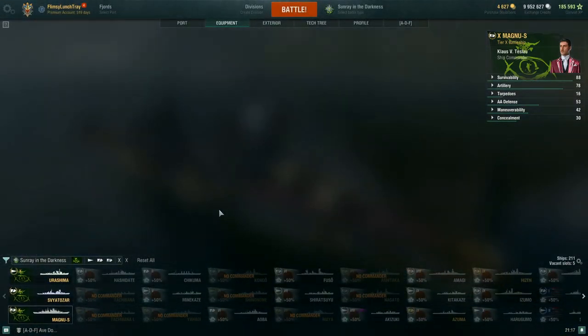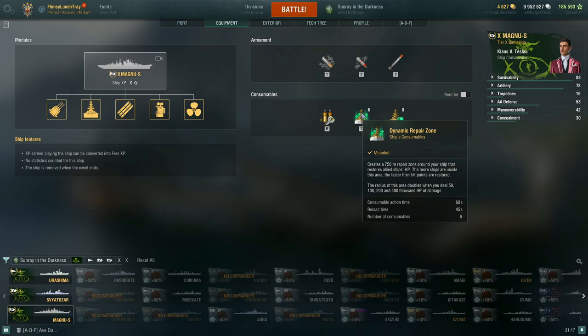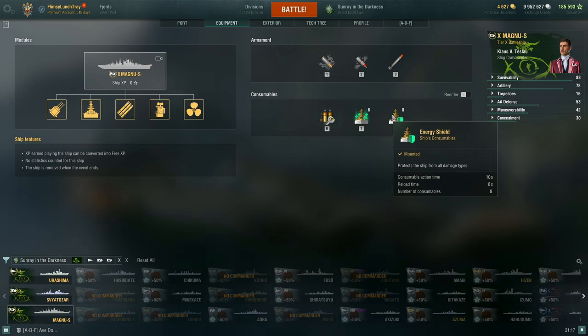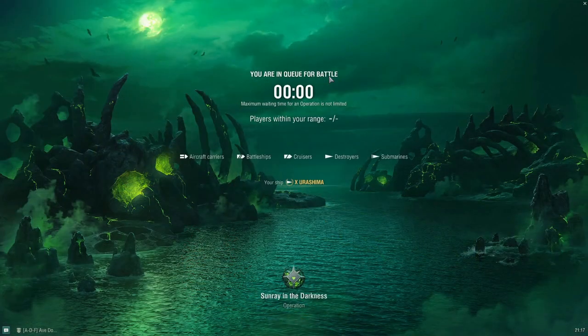Then we go to the Magnus, which gives you damage control party and a dynamic repair zone — creating a 750-meter repair zone around your ship that restores allied ships' HP. The more ships inside this area, the faster their hit points are restored. The radius of this area doubles when you deal 50, 100, 200, and 400 thousand HP of damage. You also have an energy shield that protects the ship from all damage types. I'm going to go ahead and take the Yurashima and get right into battle.